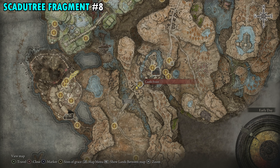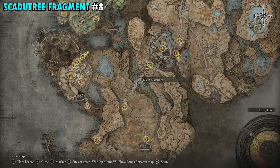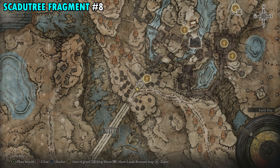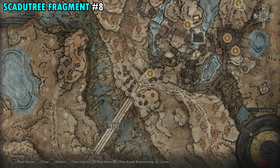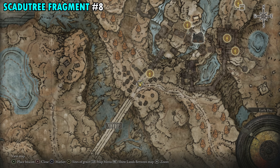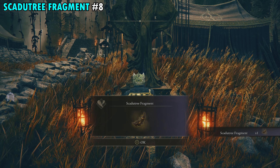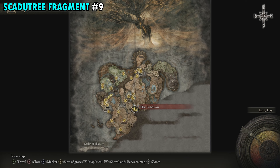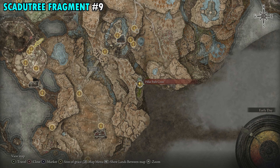Fragment 8 is found over by the Castle Front Site of Grace, just across the great bridge. When you cross the giant bridge and see the giant staircase, come to the right where you'll see a headless statue in front of a tent with flames on either side. Right there is where you'll pick up your next fragment.